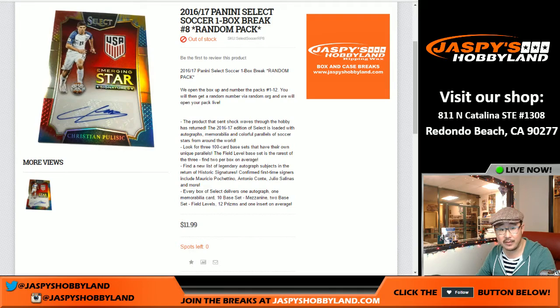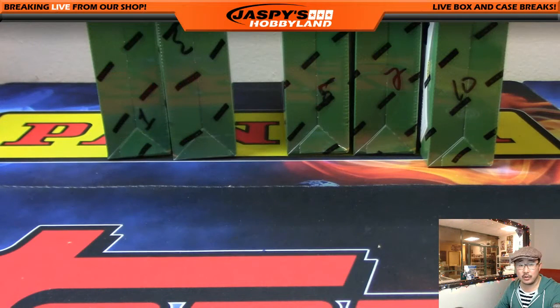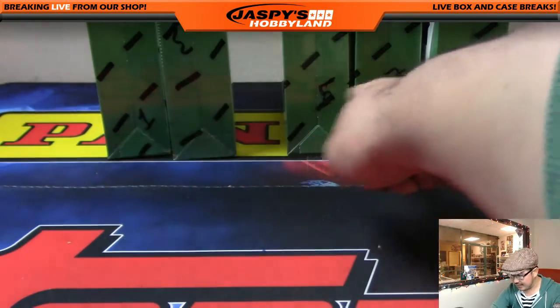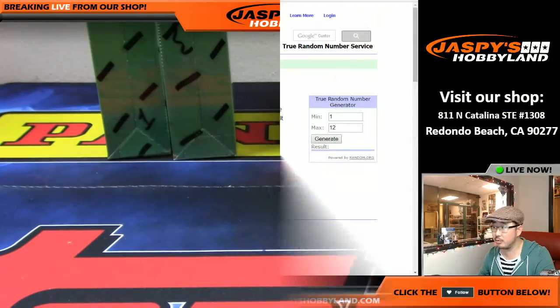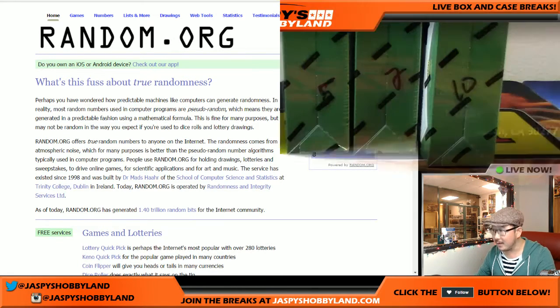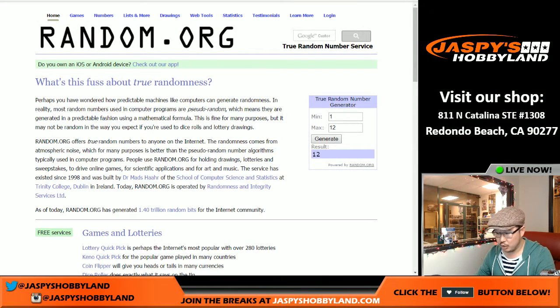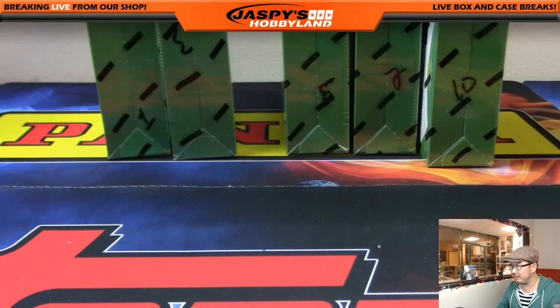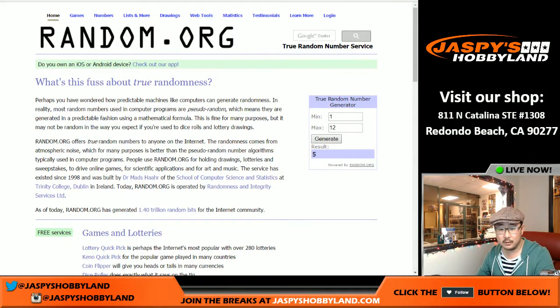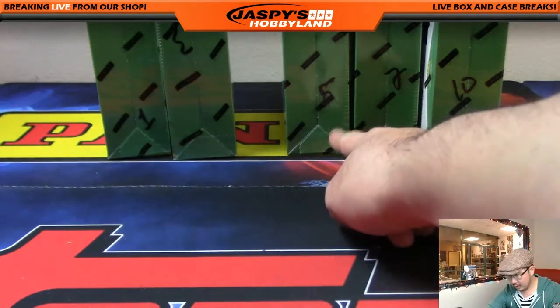No randomizer necessary or anything like that. What we do need to do is select which box we're going to use. So we have 1, 3, 5, 7, and 10, Victoria. What we're going to do is generate a number 1 through 12 — that was how many boxes were in the case. If there's a number that's already been busted open, we'll just generate another number. We got 8 — already done. We got 12 — already done. We got 5 — we have not done 5. Box 5!